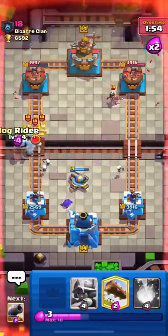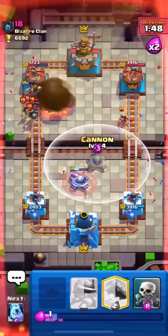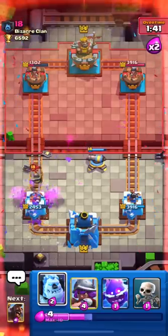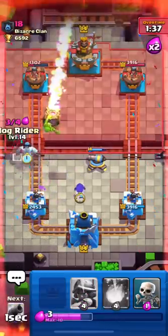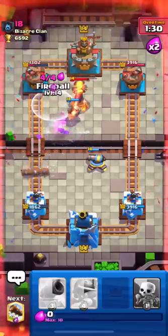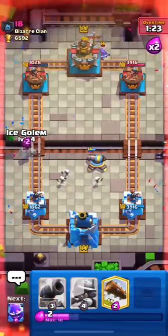I'll split my Skeletons and then push with my Hog. I have to cycle back to my Hog very fast — I'll Fireball to get some chip damage and our Hog gets one shot, which is great. I'll Log again; Guards take some damage. I push with my Hog and then Fireball on top of his tower with Inferno, putting his tower down to 1028.